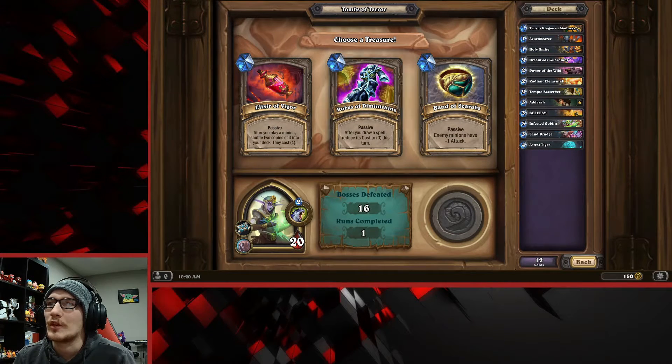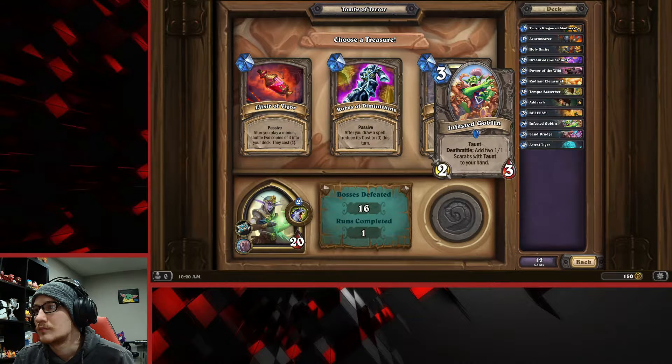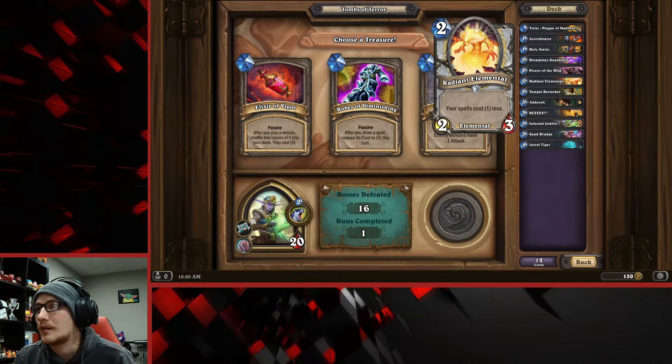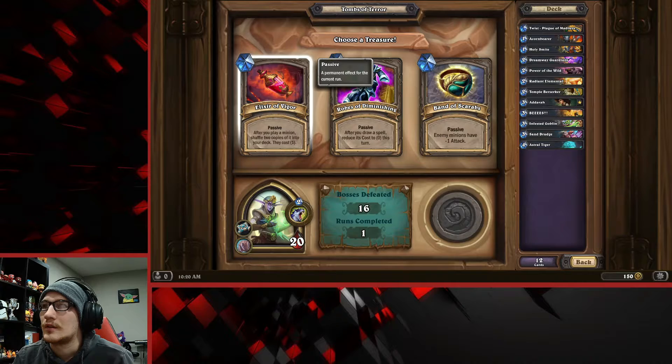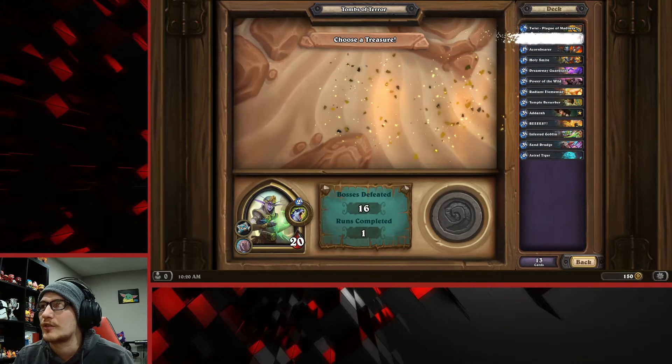I don't love Band of Scarabs but it's okay. I'm looking at the draw spell that reduces cost to zero this turn - that's great for me. But there's also one where if you play a minion, shuffle two copies of it into your deck at cost one. This is such a hard choice. I don't know what to pick - I literally have four or five options.